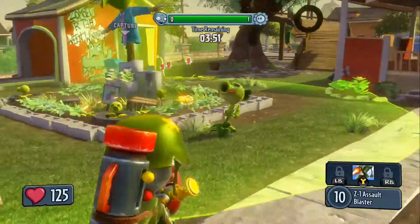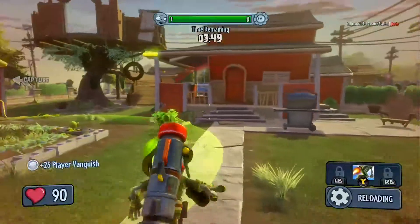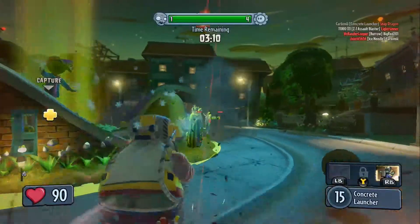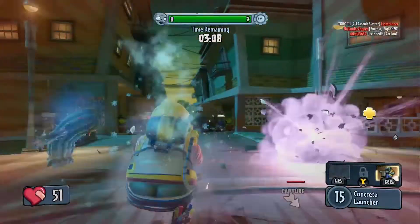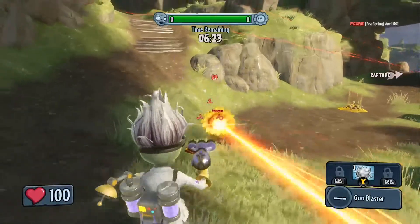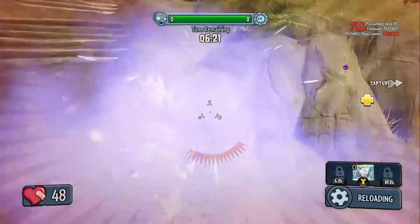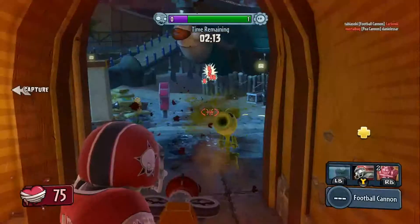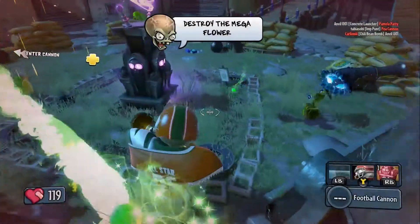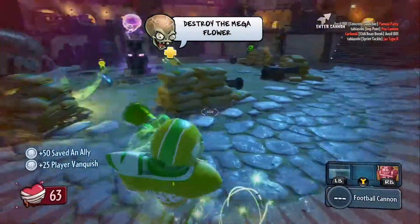For the Zombie side, the Foot Soldier is effective as an all-rounder with a one-hit kill ability via its rocket launcher and a jetpack for scaling buildings. The Engineer Zombie can stun plants, use drones, and has a bad case of plumber butt. The Scientist Zombie can warp, heal allies, and do heavy damage up close. Meanwhile, the All-Star Zombie, using a chain gun and exploding imps, can deploy shields and potentially one-hit kill enemies with its sprint tackle.